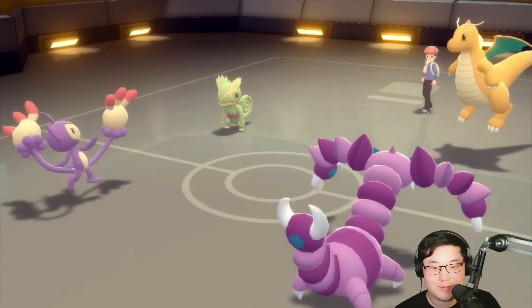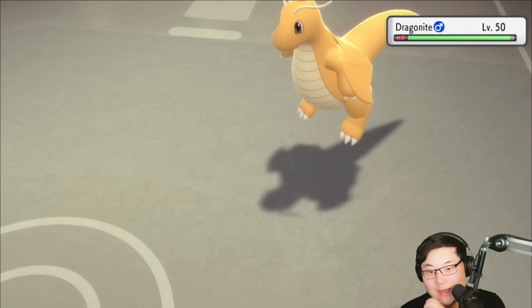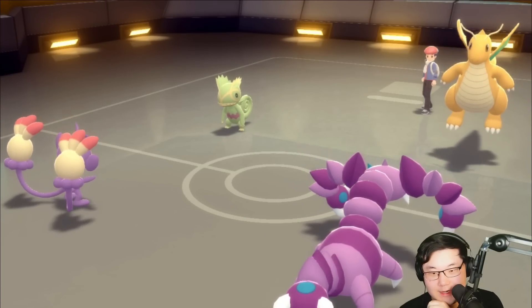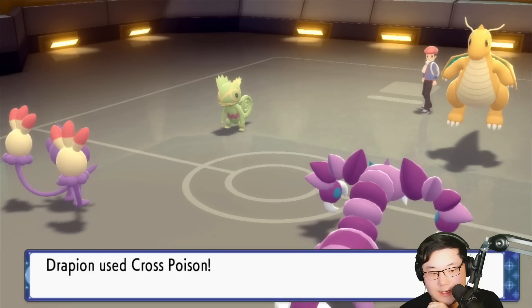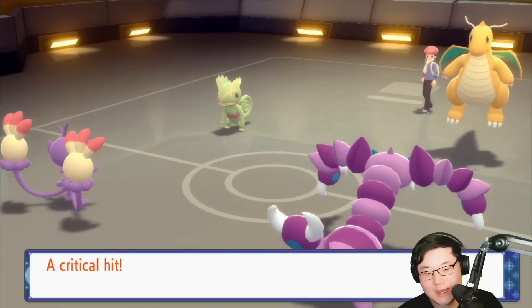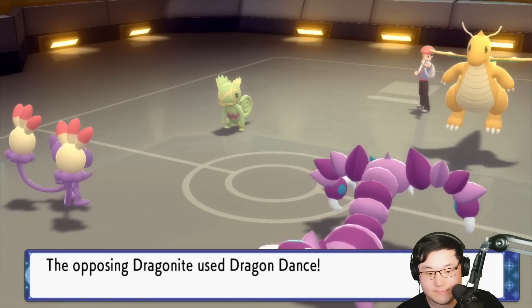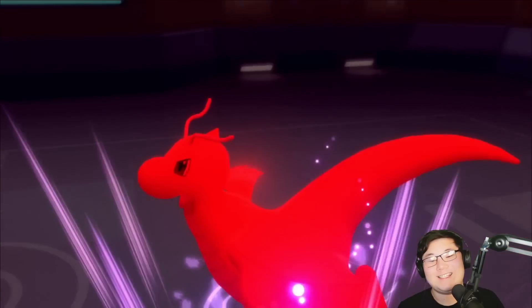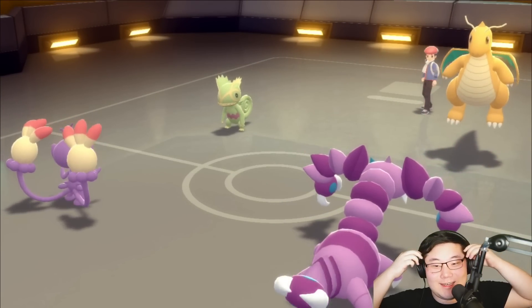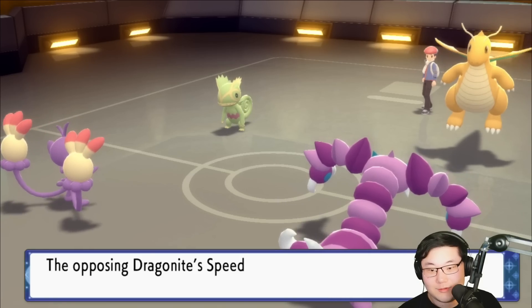If it's Inner Focus, the KO would be nice. We break Multiscale with Low Sweep, lower its speed so Drapion's guaranteed to outspeed. Then Cross Poison into the Dragonite — not a knockout, but really good damage. I'll take it. The Low Sweep just negated that speed, which is really huge.